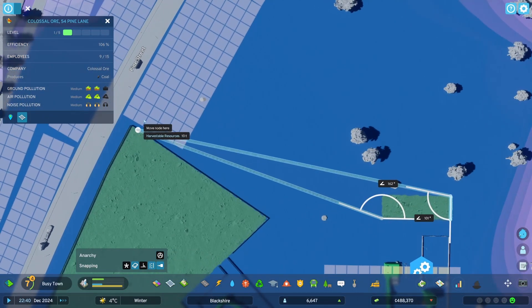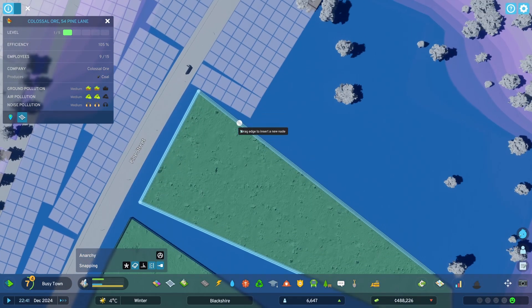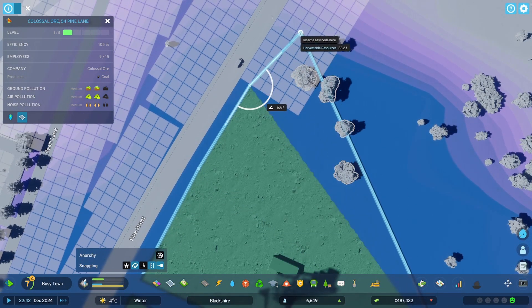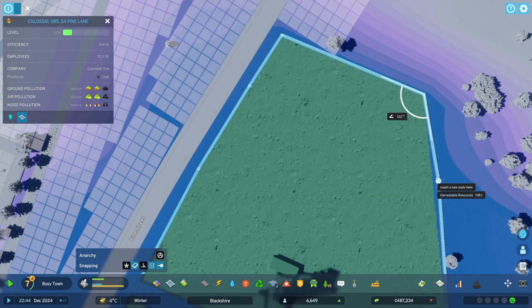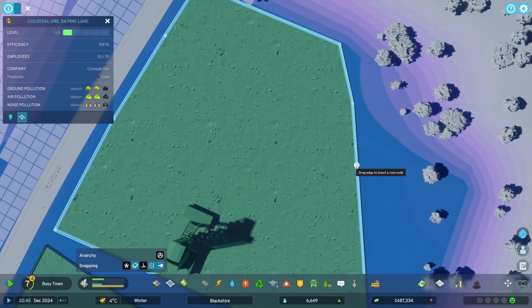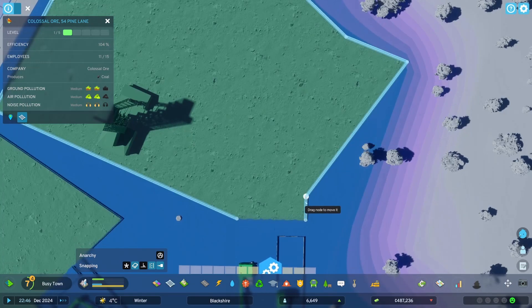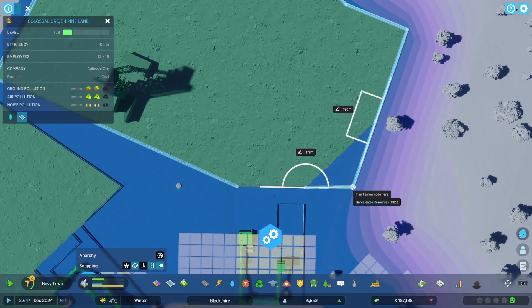I may have hamstrung myself just a little bit with the first mine that we placed down, but honestly I think that'll be okay. I don't want to cover as much of the mineral ridge deposit area as I can — like deep blue, that's what I'm going for. Deep blue.